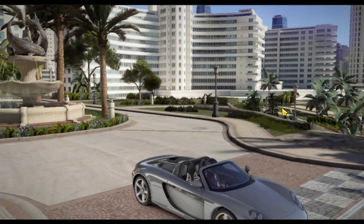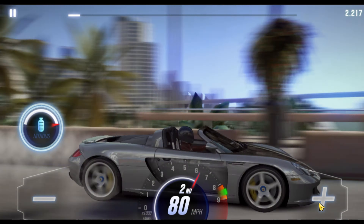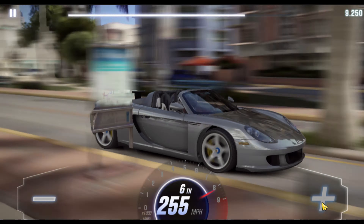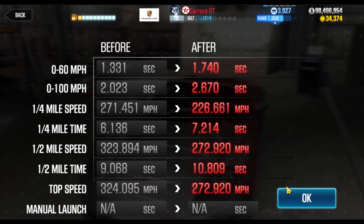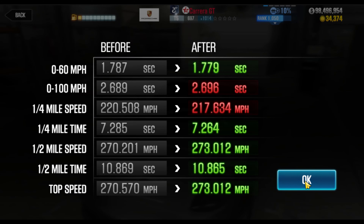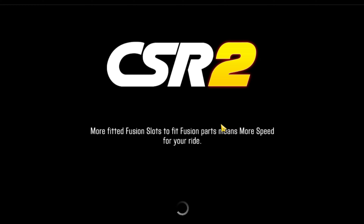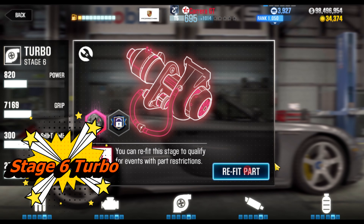So let's go with the 11.117 as the baseline and let's take a look at the stage six effects. Starting off as usual with engine — we're gonna go right to engine, put that stage six in, watch the changes. Oh, that's pretty substantial actually. Engine may actually be bigger than I originally expected. So that's a pretty decent jump in both EVO and PP points. So you're looking at 10.8 from 11.1. Is it a huge jump? No. But it is a decent enough jump that it is worth looking into. So 11.117 to a 10.865 for that.